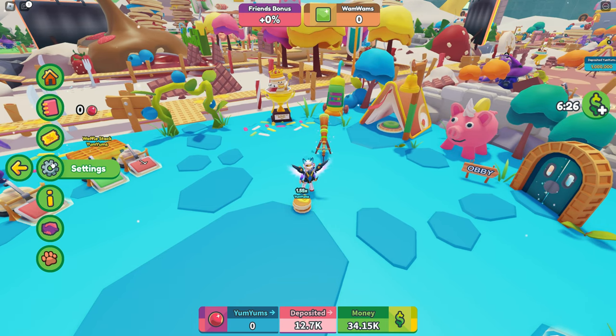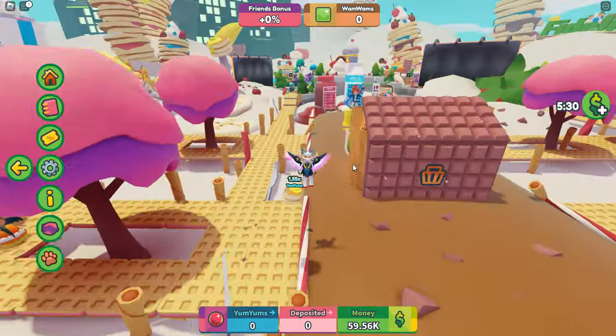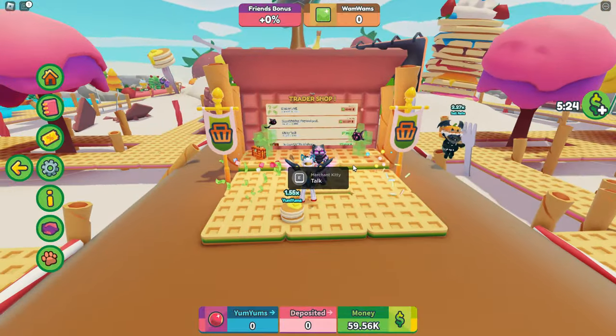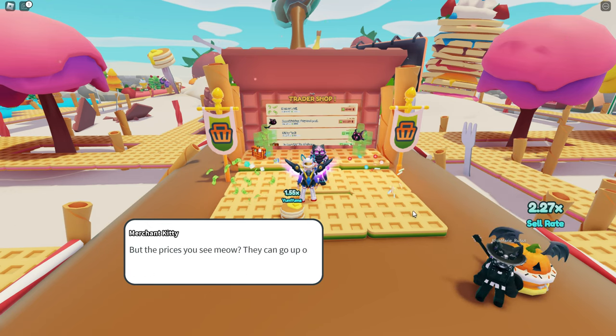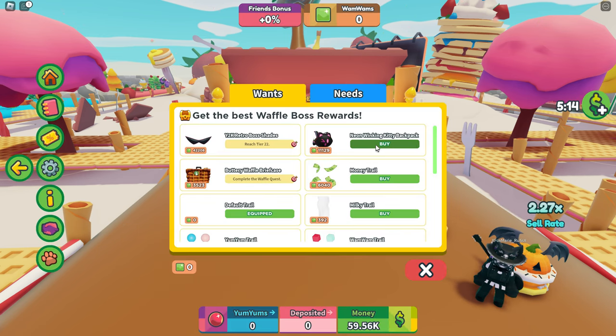You need to get to level 22 in order to get those shades. There is also a shop in the middle of the map. If you go to the middle of the map, you can see Merchant Kitty's shop right here. Merchant Kitty is where you need to go to get that kitty backpack. There's a little bit of dialogue when talking to them, but then you get to open up the shop.